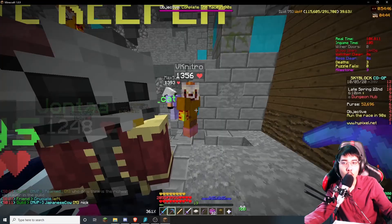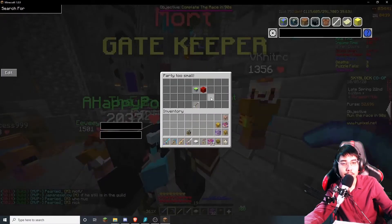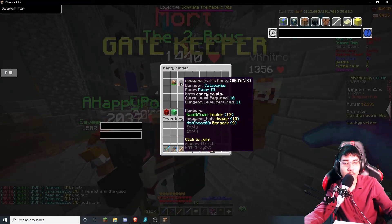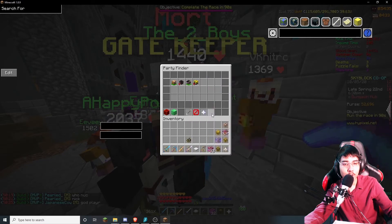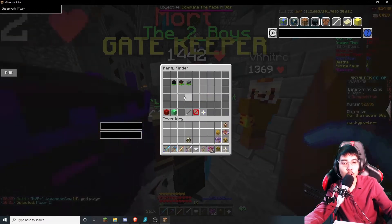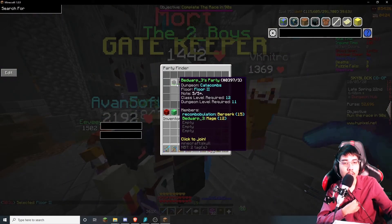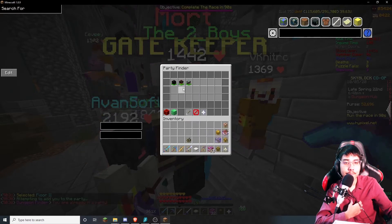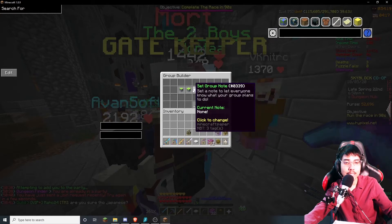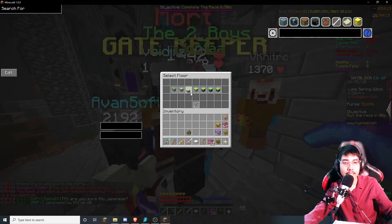In the Party Finder, if you see the warning symbol, it means we're not going to join that party because the player in it isn't at a high enough skill level. I'm going to do Floor 2 because when we tried Floor 3, most players weren't good enough. So we're going to start a new queue instead of joining an existing one.